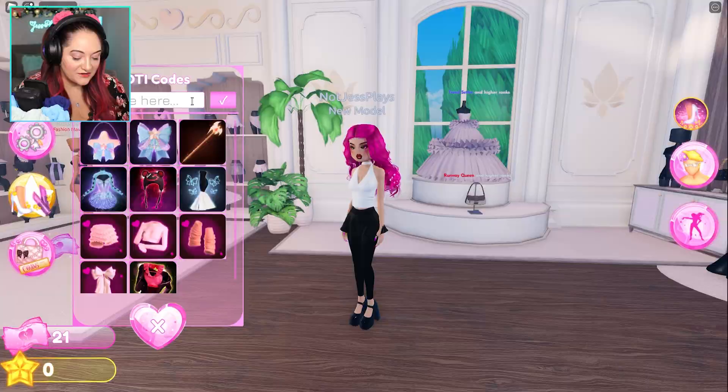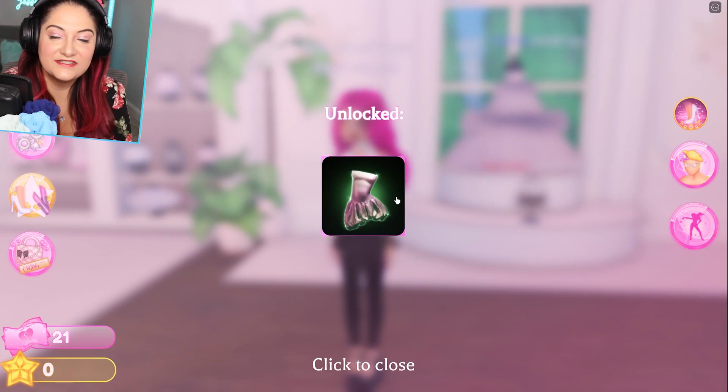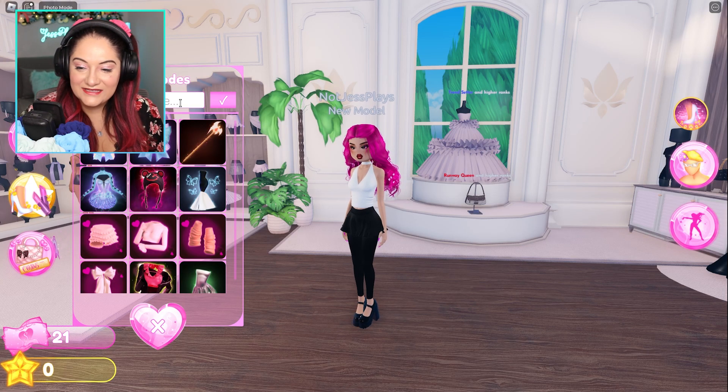The next code is 'lana tutu' - L-A-N-A-T-U-T-U. This gives you this adorable cute dress. I actually love this dress so much - I bought one in a long sleeve version IRL, it's so cute.